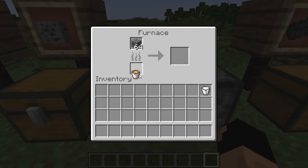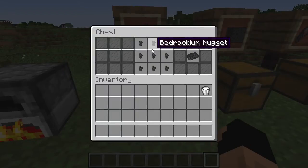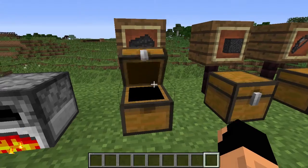Now once you have the Bedrockium ore, you can go ahead and smelt it in a furnace. It's a regular cook time, not really that bad as you can see. And this can be made into nuggets and back just like every other ore in the game.